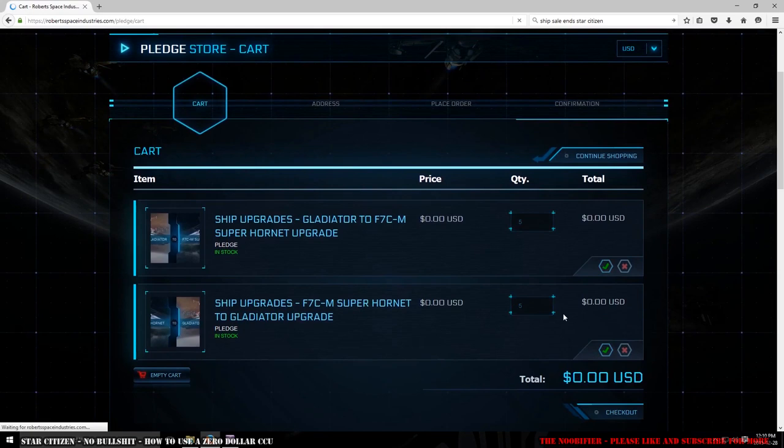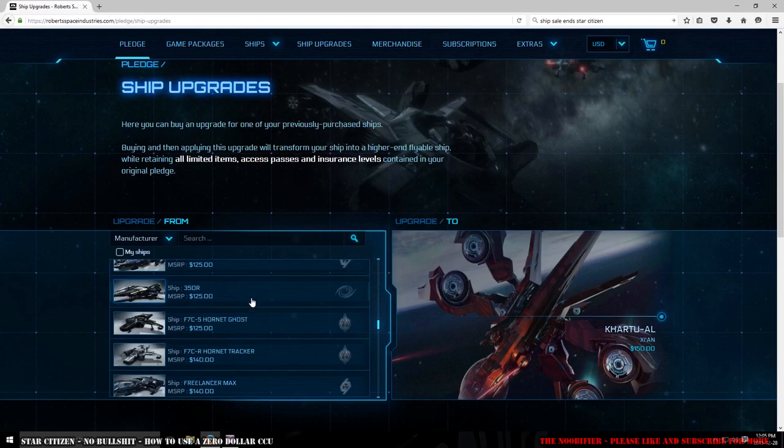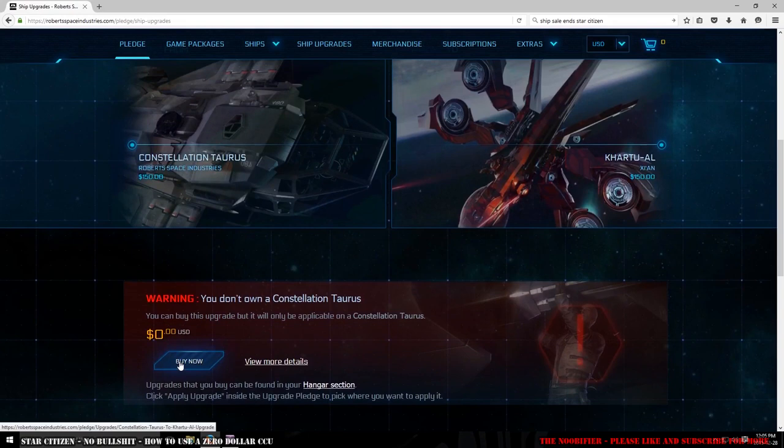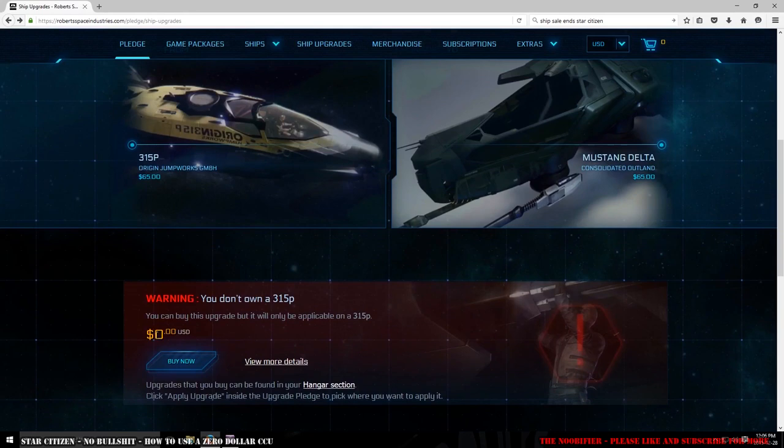You could technically buy a bunch of CCUs to a Gladiator and a bunch back to a Super Hornet, so it costs you no money and would technically give you two ships to play with in Arena Commander or the Baby PU. You can $0 CCU most ships, providing that ship has another ship in the exact same price range — for example, the Connie Taurus to a Gian Scout, 315P to a Reliant Skirmisher, or 315P to a Mustang Delta. These are all examples of ships that are always on sale being the exact same price as a limited ship. Buy the upgrades and throw them into your account — costs nothing and gives you options in the future.